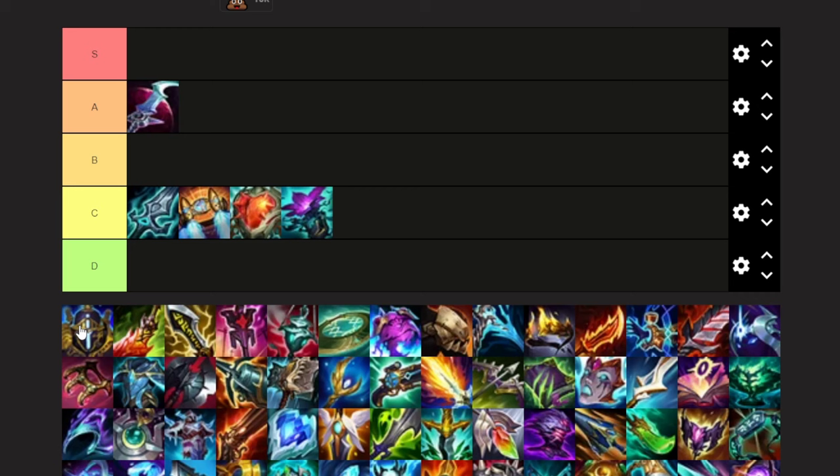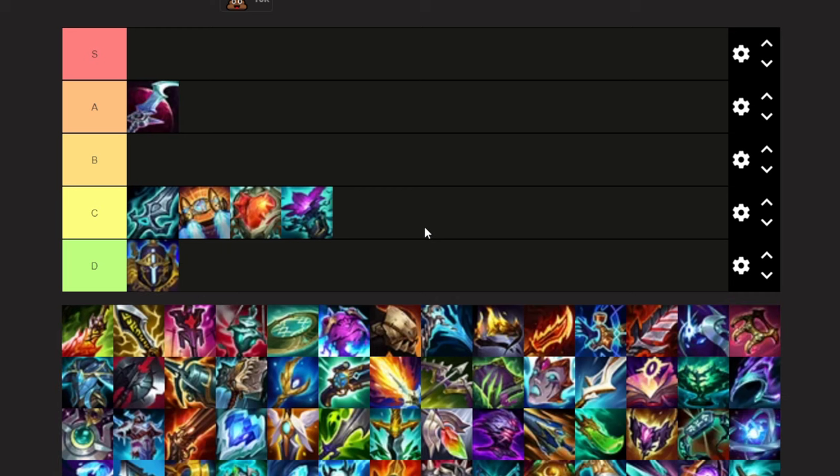Next up, Experimental Hexplate. This is terrible — you're never going to use this because it gives you ultimate ability haste, and your ultimate is a one-second cooldown. You'll pretty much never build this item. The reset is somewhat useful, but it's just not worth it — too many wasted stats. We're going to put that in D tier.